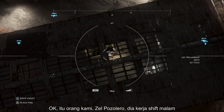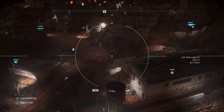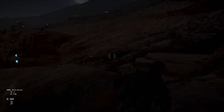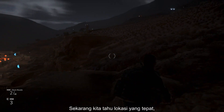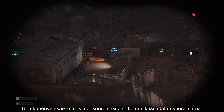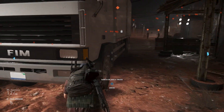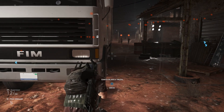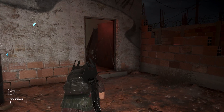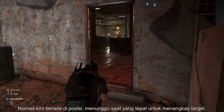Okay, that's our guy — El Pozzolero — working late into the night. Now that we have his exact location, Nomad is going to park the truck near to the target. In order to complete your mission, coordination and communication are key. Nomad is now in position, waiting for the right moment to grab the target.